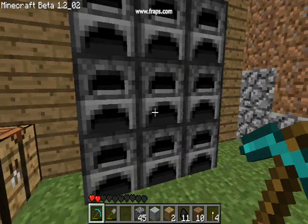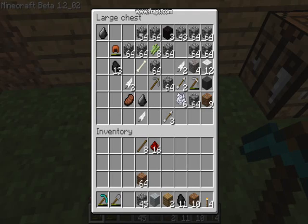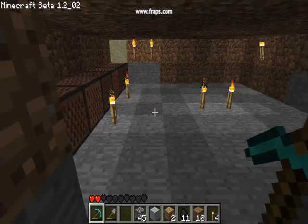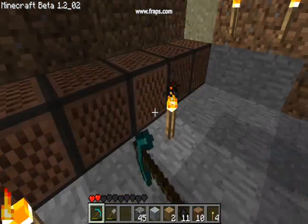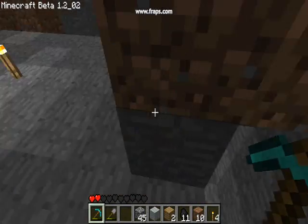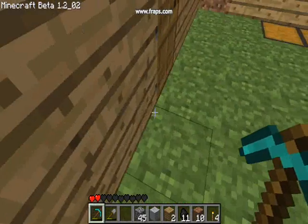I always hide everything. I keep the chest in the floor, because it's better. These are my furnaces — I don't really use any of them. This is my basement that I'm working on. So this is my empty basement. It goes down to the bottom of the world, takes a left down there, because I hit lava. A lot. I'm surrounded by it.